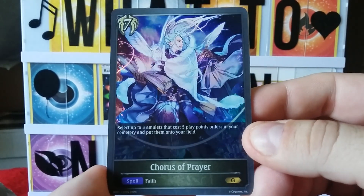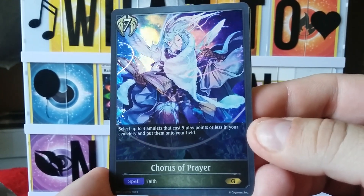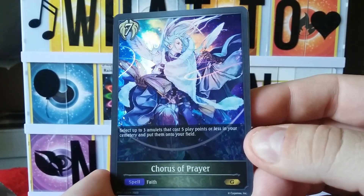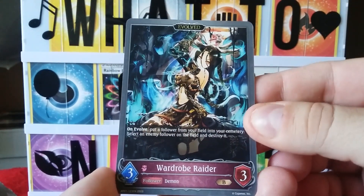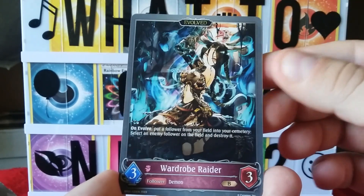Oh, we got another hollow chorus of prayer and it's a gold! Oh my goodness — spell faith. Man, this is a good pack guys, this is a really good pack. What's our next one? We got that one before — the wardrobe raider evolved, yep.